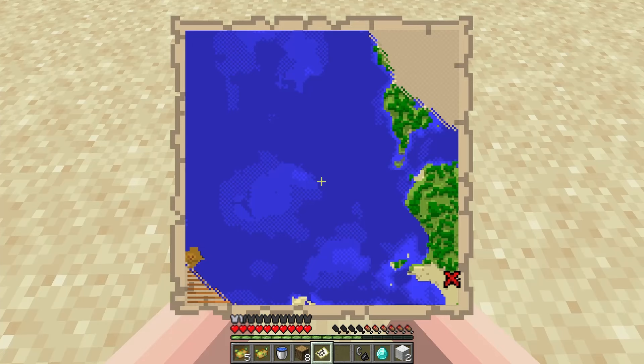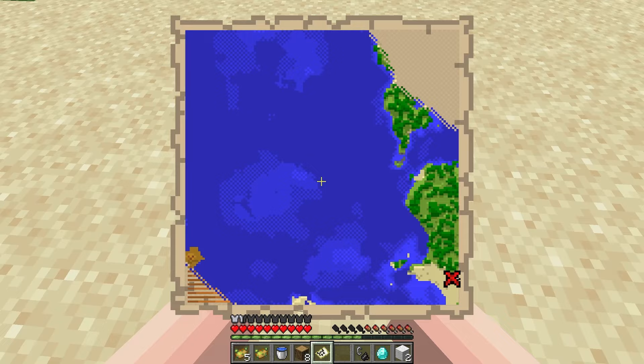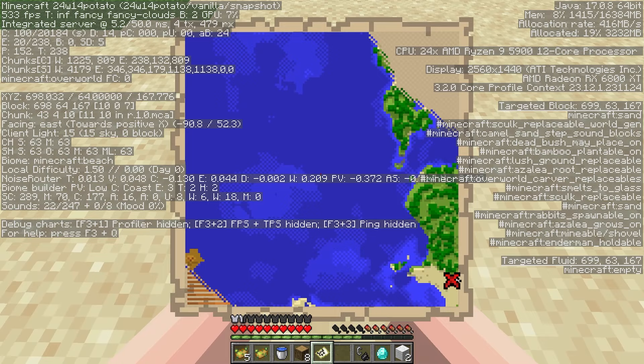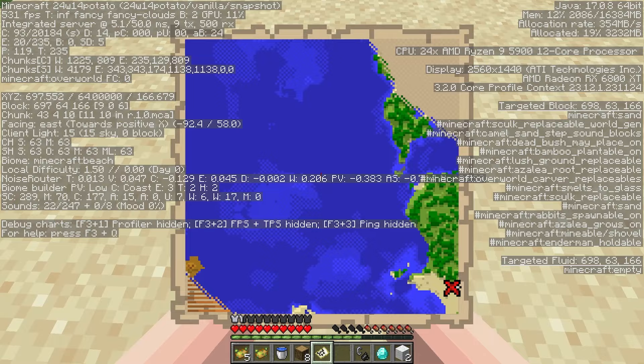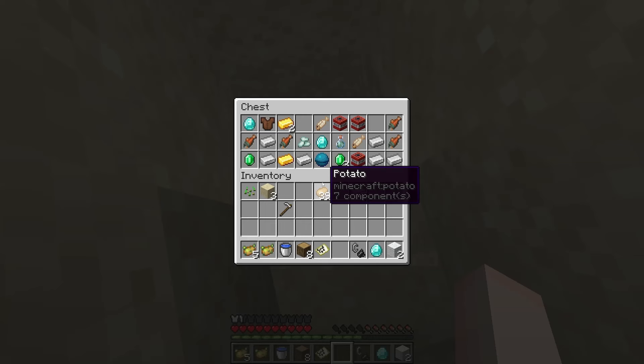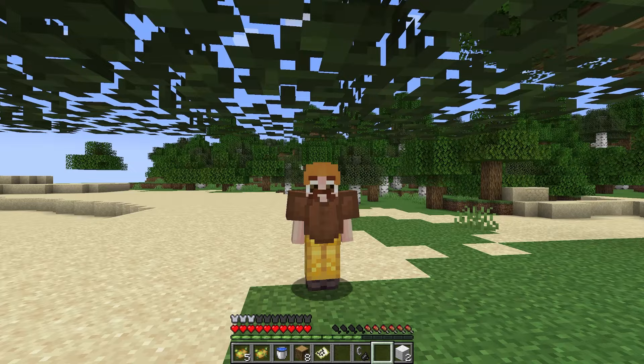For all you Minecraft nerds who hate digging for buried treasure, let me teach you a trick. Open up F3. Look right here where it says block. Look for the numbers in brackets and try to get the X and Z values to nine. If I move over one block and dig straight down, you'll notice the buried treasure is right here. No more digging giant canyons. We also have enough diamonds for a pickaxe. It's a trick that's been in the game for a long time, but I realized some people still don't know it.